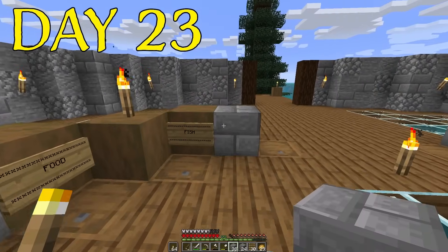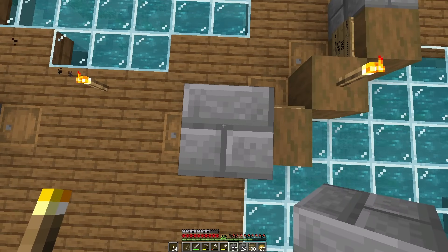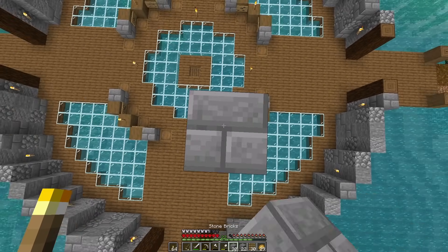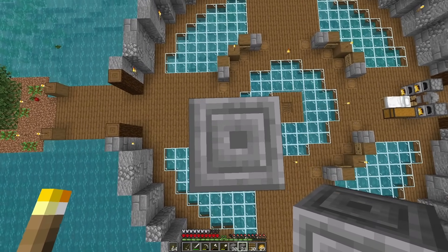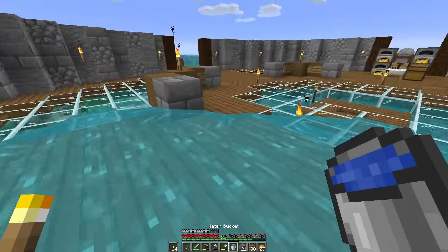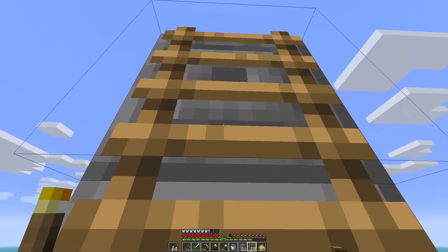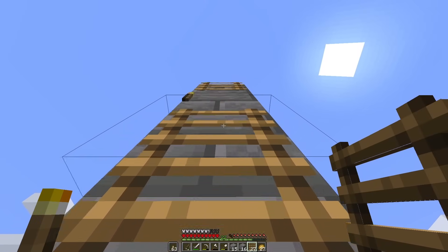I've placed a few stone brick blocks here because this is going to be the start of where we're going to be building up. I'm going to go one and two, place one, then one, two, three and place another. However, I am now quite high and I'm a little bit worried. I'm going to build a ladder up to the top and then go as high as I can with these blocks. I'm getting a little bit nervous because it's quite a long way up and I don't want to die.